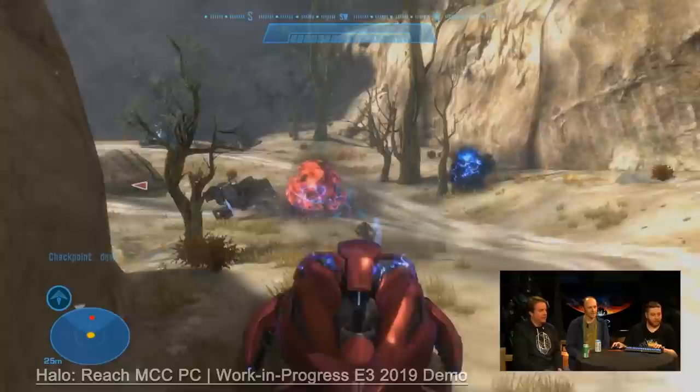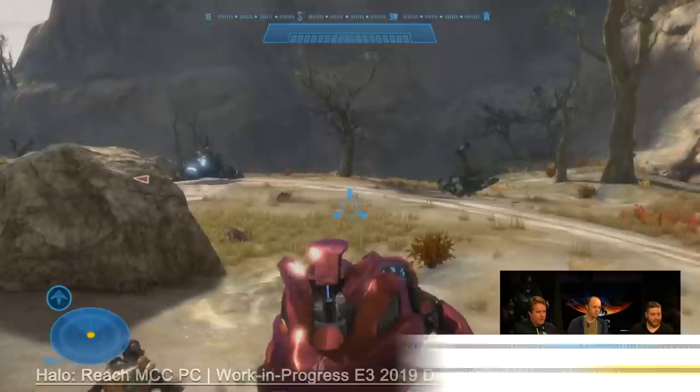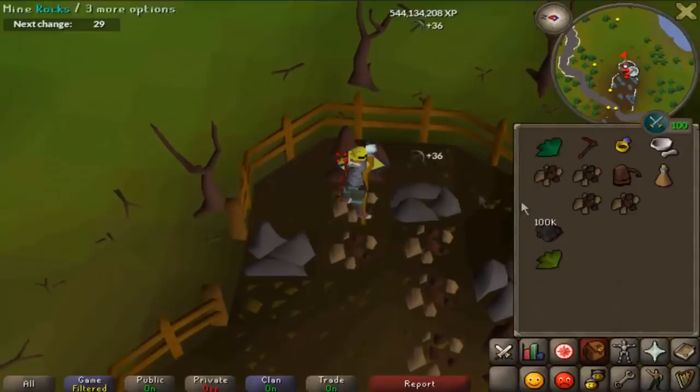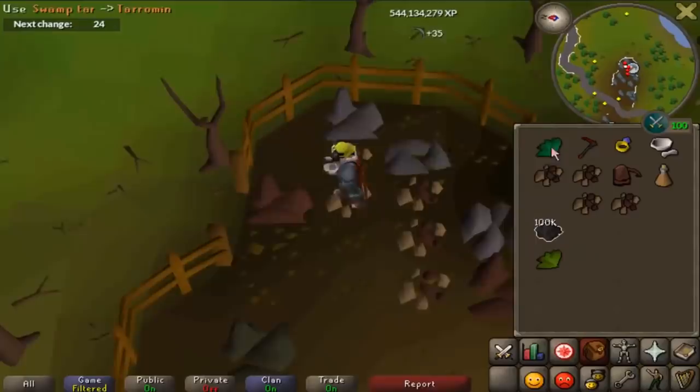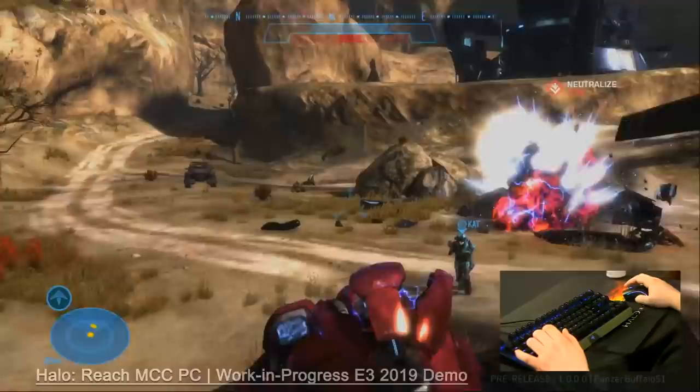Some more technical details were discussed. Work on getting uncapped framerate is going pretty well. The main issue right now is that game tick rates are going too fast, so it looks like everything's moving at super speed. Field of view, reticle centering, bullet magnetism and auto-aim settings may actually end up being customizable on Xbox as well as PC, though that's not 100% confirmed yet.